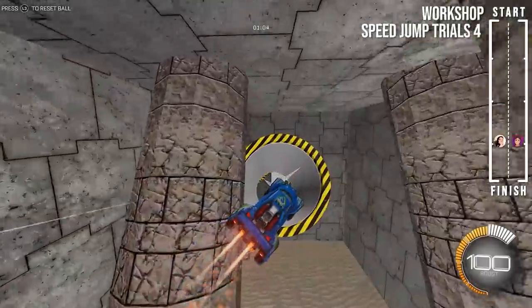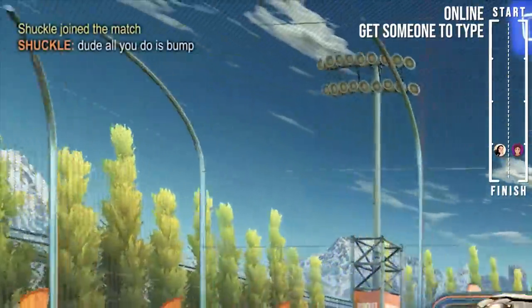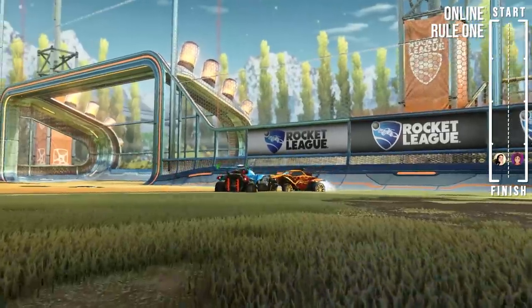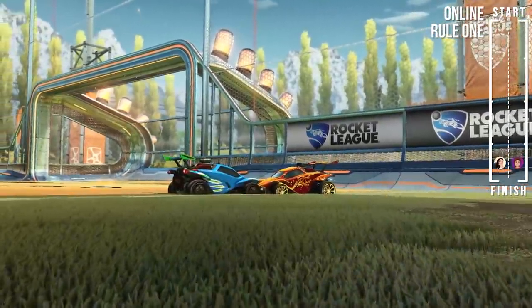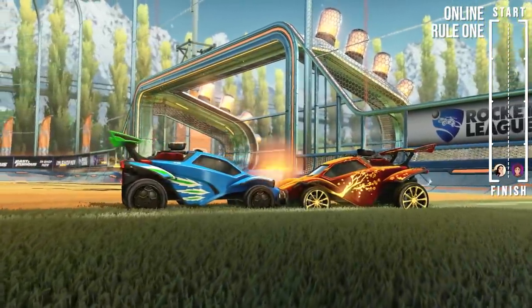And in the last section, we move into online matches, where we have to get someone to type anything in game chat, followed by scoring a flick over 105 kph. And finally, to finish it off, we must somehow get into rule one, hold it for five seconds, and then break it. The first person to complete all these challenges in order wins.